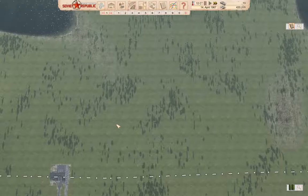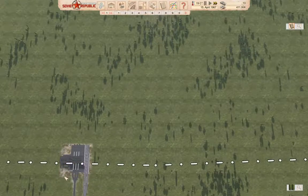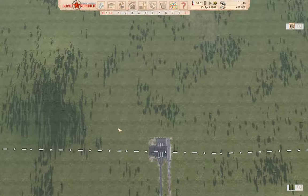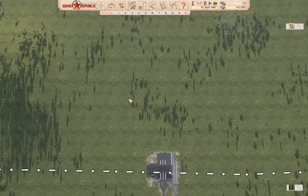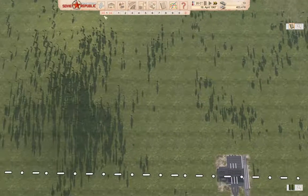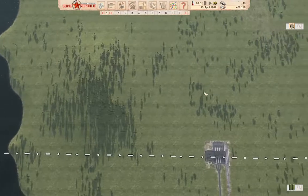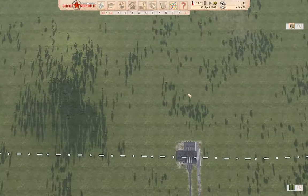Hello everyone, welcome back to Workers and Resources in the Soviet Republic. Last time I was thinking about building up a village over here. The idea is to build up an alcohol production industry. That should be relatively straightforward with some trucks — we're going to import the crops and export the alcohol.